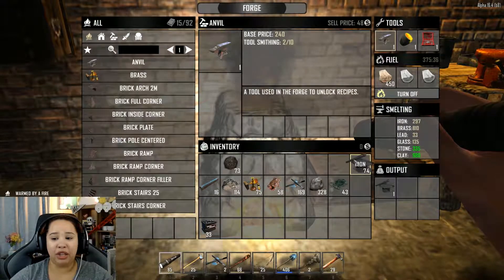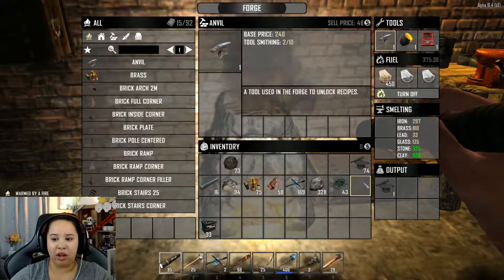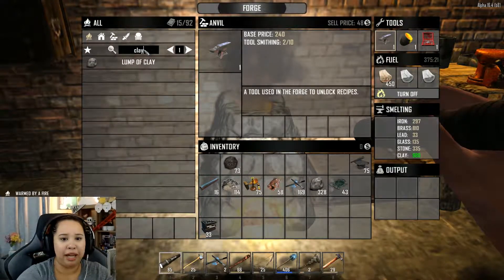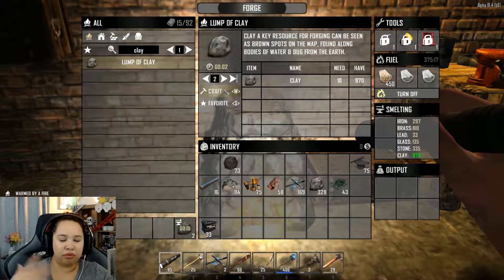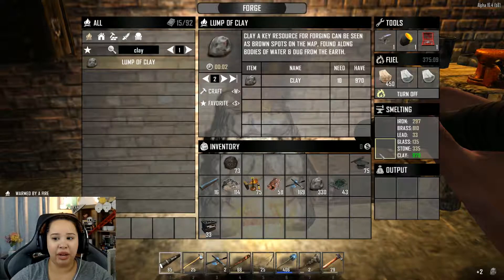If you want to pick up your forge and move it to another base — say you've been overwhelmed by zombies or your friends are jerks — you can get your materials back. With the exception of raw iron, everything else is recoverable. For example, type in 'clay' to get your clay back, hit create, and it will pull it from your smelting inventory. It's pretty easy once you figure it out, even if it took a really long time.